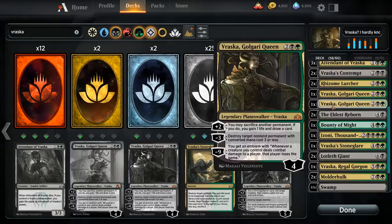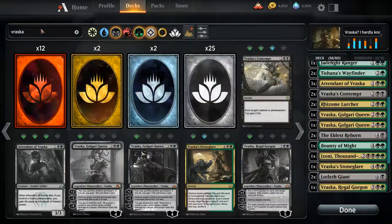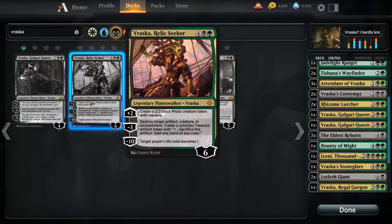In that case we need something else — we can get those Rhizome Lurchers back, or go even heavier on Vraska and grab a Relic Seeker. Let's see what it does: destroy target artifact or target player's land. It's pretty good, not bad.